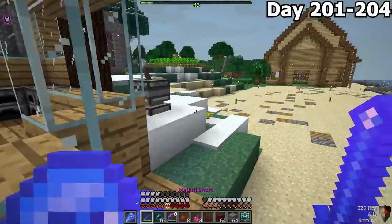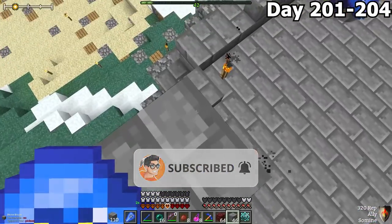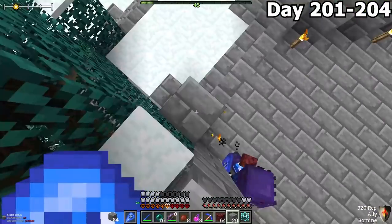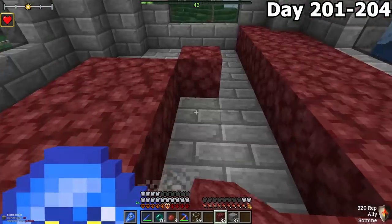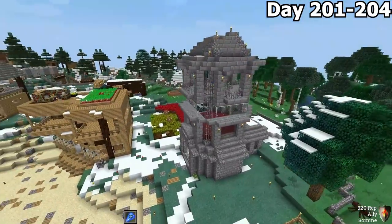Day 201 to 204, we began creating our fire dragon's nest. We decided a great place to build this was directly above the blacksmith that we had built. We used the remaining nether rack from the nether and created an entire floor with it. This is what the design ended up basically looking like.